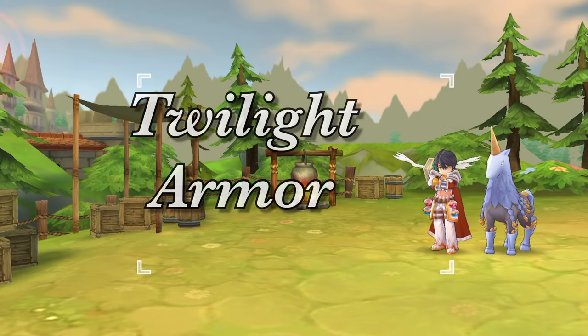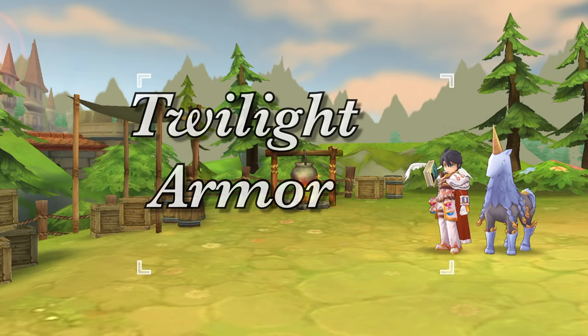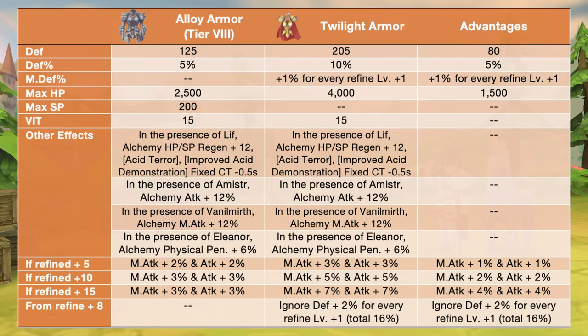Up next, we have the Twilight Armor. This armor is specifically for genetics and increases HP and vit. It also boosts attack and magic attack with increased refinement levels. In comparison to a tier 8 ally armor, the Twilight Armor will have additional plus 80 def, plus 5% def, plus 1% mdef for every refine plus 1, and plus 1500 max HP. In addition, we'll also have bonus attack and magic attack for varying refinement levels.